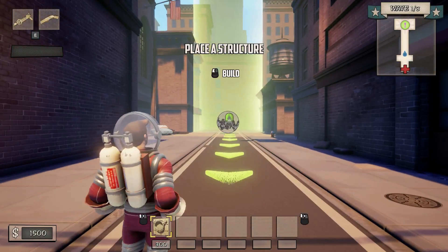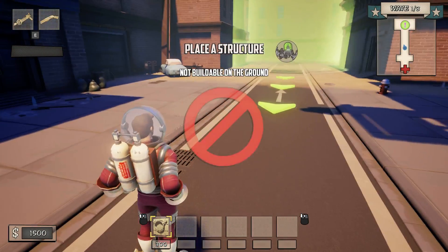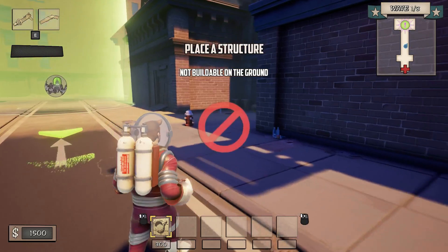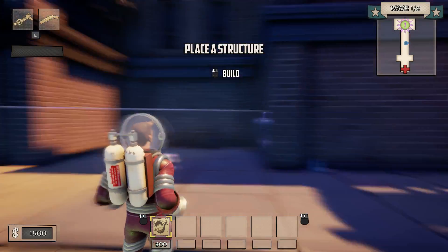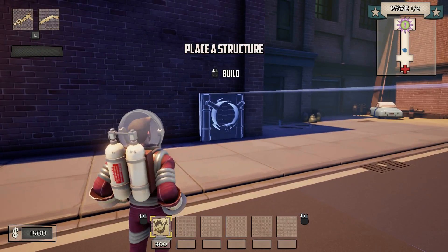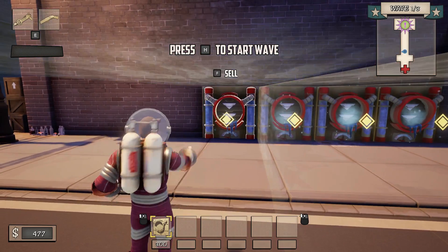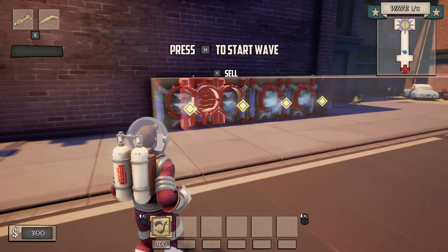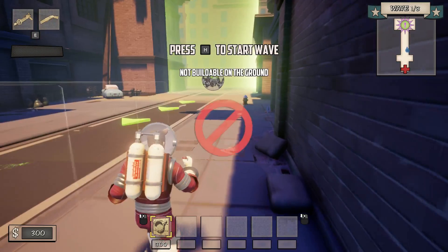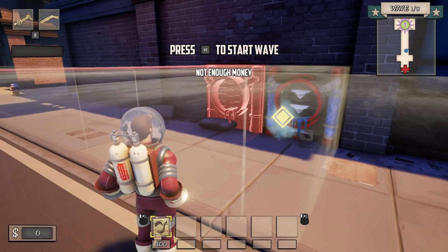The structure placement phase happens before the first wave — you can set up your structures and move them around. This one can only be placed on walls, so you have to find a place where it shows blue; if it's black or another color you can't place it there. So what we're going to do is place a line of these along this nice flat wall. You see the red when it's overlapping — it can't be placed there. These little squares show the coverage range, so it can basically go to the end. If any monsters sneak over the other way, you can double up and place some on the other side.